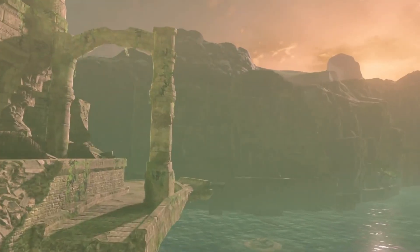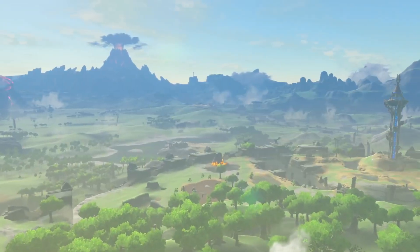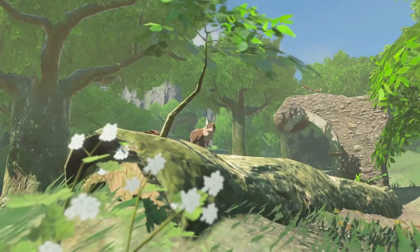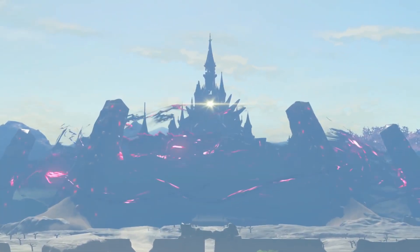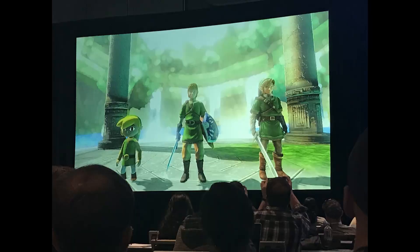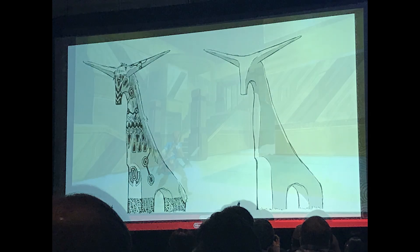Next we got some pictures apparently done by Nintendo — I think it might have been at E3 — where they were just talking about the development process. The first one is just a bunch of different Link models. The next one I'm not really sure about — maybe it's an animal or Zelda's horse or something. It's kind of spicy. Our next one looks like a shrine or maybe a Divine Beast — it's a little less aged, everything's golden and really shiny.